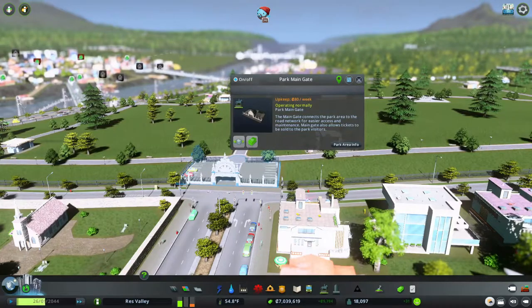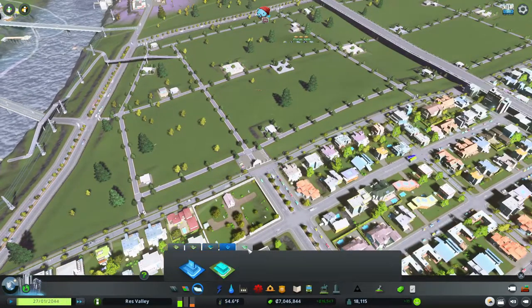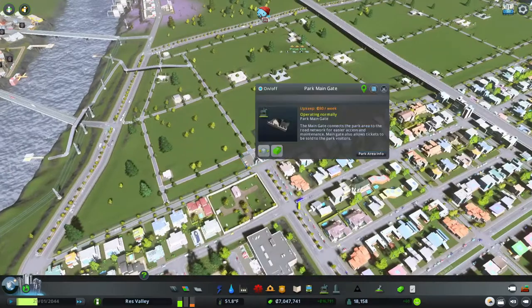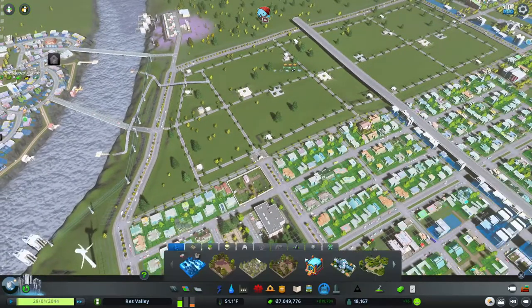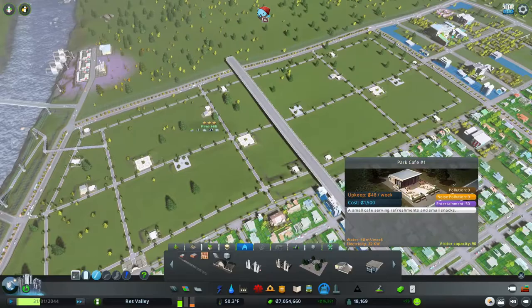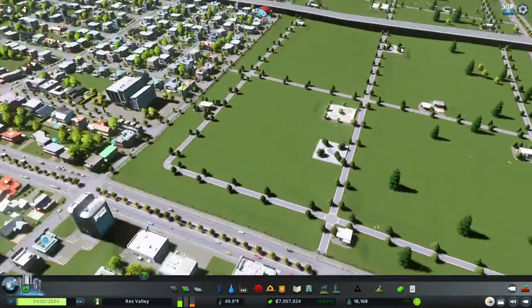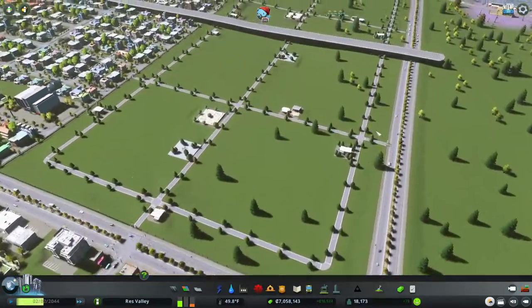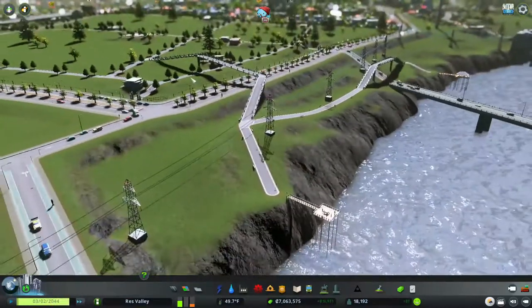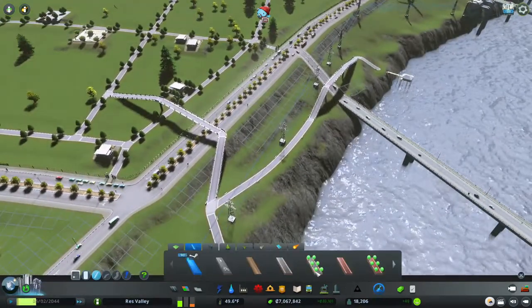There we go. I put in the main gate right here — that's how you start your park. First you have to get the district for it by painting your park district, then I plopped the main gate which unlocked a bunch of other stuff in the parks and plazas tab. I just kept plopping things. At each exit — there's an exit here and an exit over there — entrances and exits act the same way but have multiple directions. I made a pathway going from inside the park up and around.